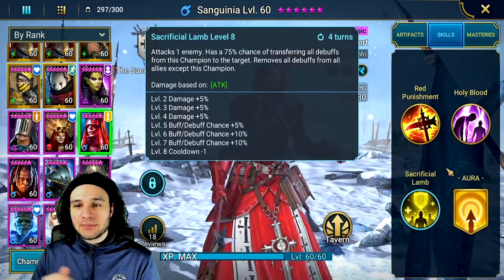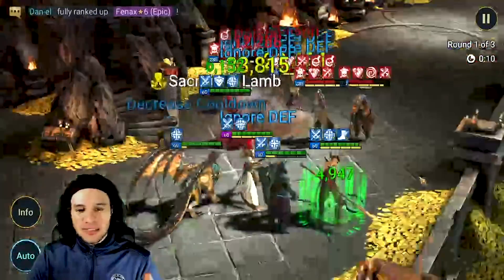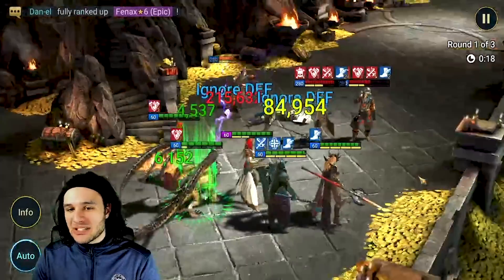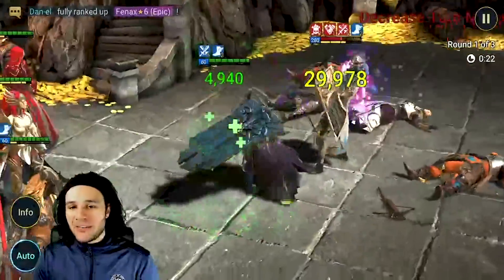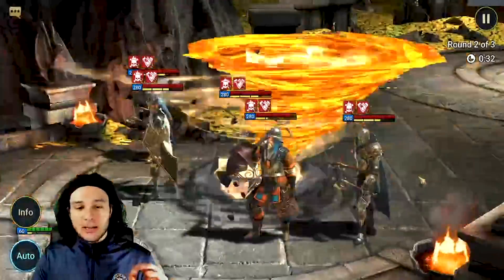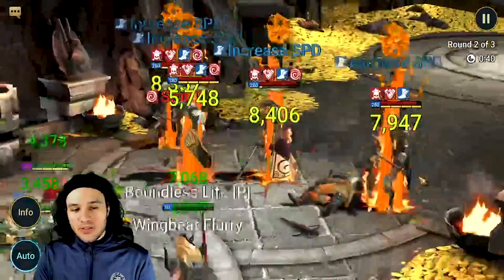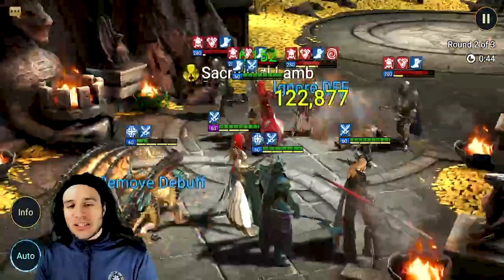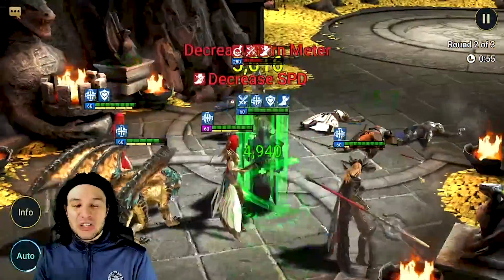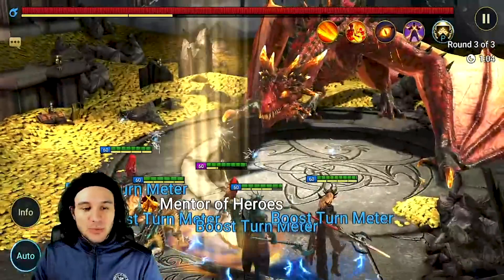Here we are in a dragon run on two times speed. Sanguinea is on the far left doing high damage, but keep in mind the gear I have on her is for a damage test — this isn't the recommended gear. If you want to throw on additional crit rate or crit damage, I'll go over the stats separately. She's not going to take the role of a reviving champion, but she does have healing, block debuffs, and the ability to cleanse your team of debuffs placed on champions.